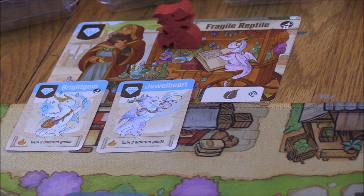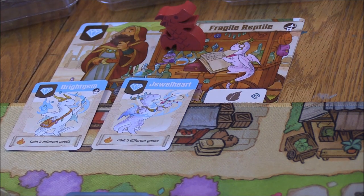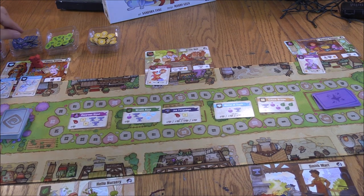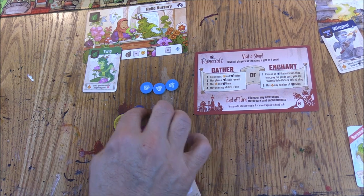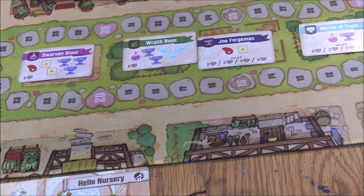After placing a dragon, you may fire one of the dragons in that shop, which means you ignite them and get their benefit. Every diamond dragon has the exact same benefit: gain three different goods. Looking at the enchantments — to go for Wraith Rose I need three diamonds, two iron, and one potion. I already have two diamonds from the shop, and the gem dragon's power gives me three more goods. So I can get an iron, a potion, and another diamond. Using the gold coin as one iron, I can already be set up to enchant Wraith Rose on my next turn — that kind of planning ahead is one of the reasons I love this game.